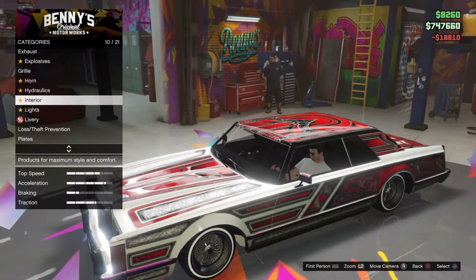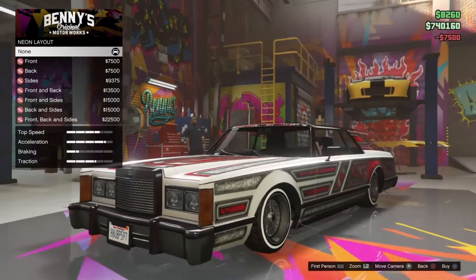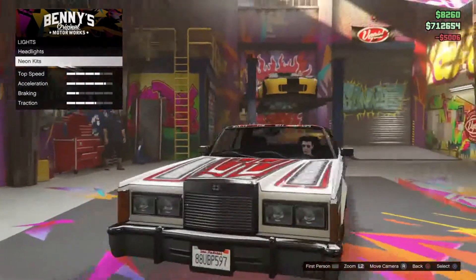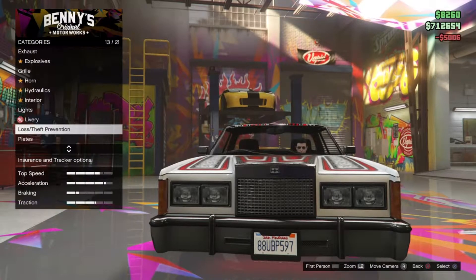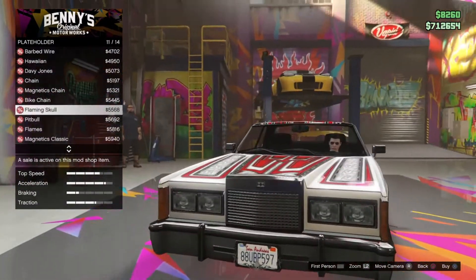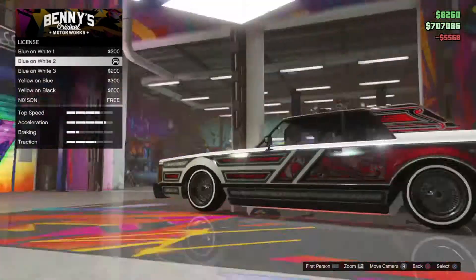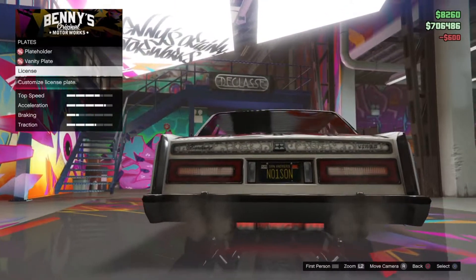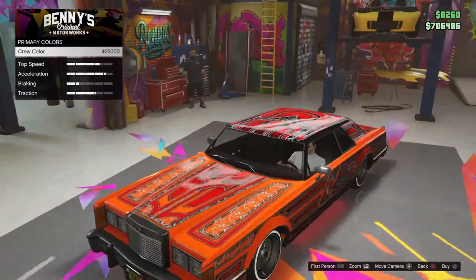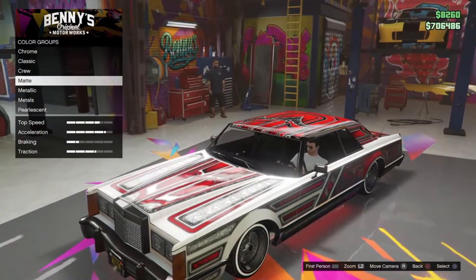I'm going to go with that. Obviously we'll do like headlights and... spent 500,000 already, so eating away at the money. Skulls — here you go. Number one sun plate. There's the new crew color for anyone wondering, but I'm not going to choose it on this car because it looks terrible.